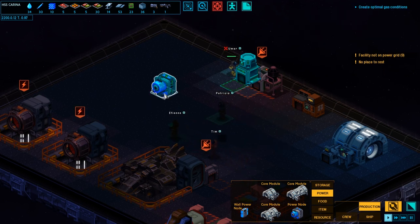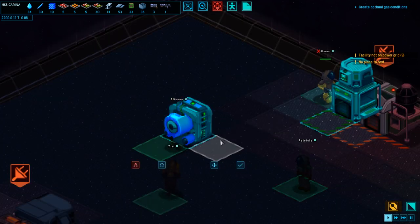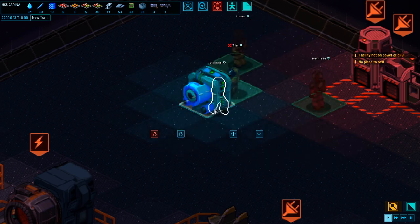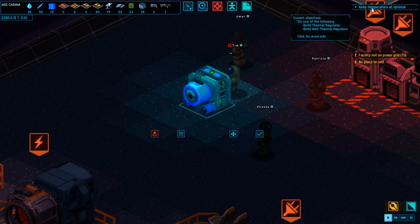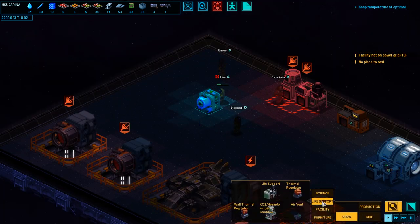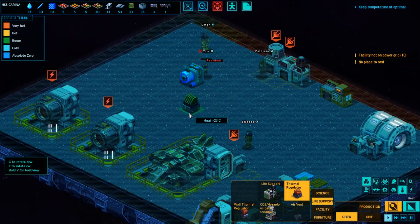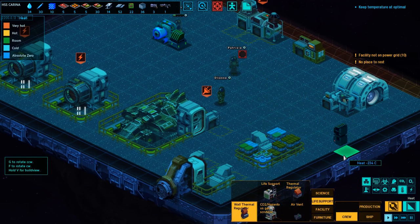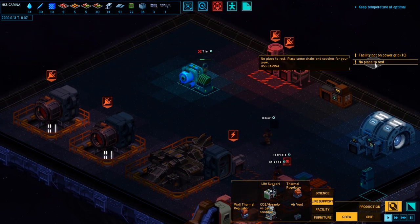We're getting there. Can I make this a priority? High priority — oh, I can! Awesome! I love that. Somebody come build this please — I don't know whose job it is. I don't really know you people yet. We'll get there — I'll get to know you eventually, but we need power. Keep temperature at optimal — thermal regulator and wall thermal regulator. Let's get to work on that. Stick it on the wall over here and see how that goes. Build tasks queued. No way to rest — I'm working on it.